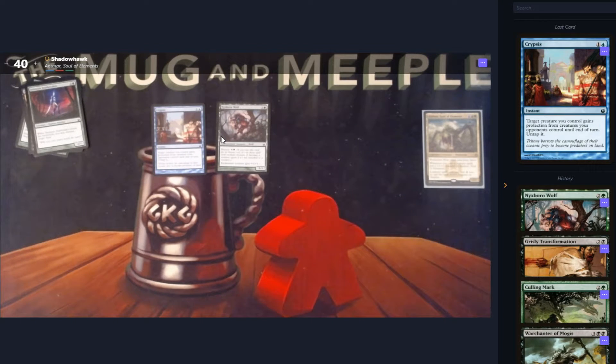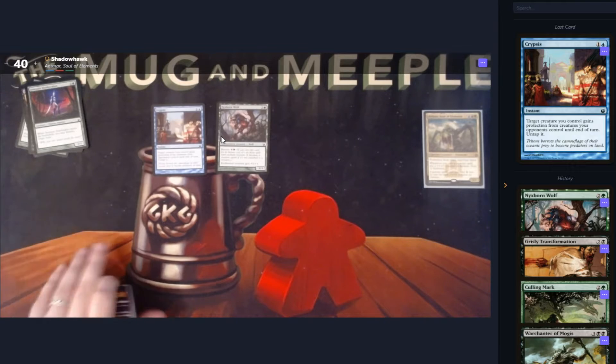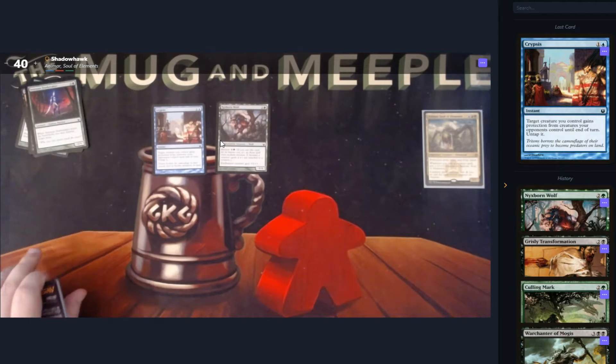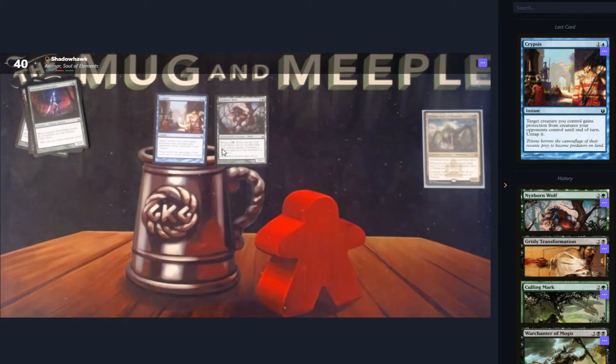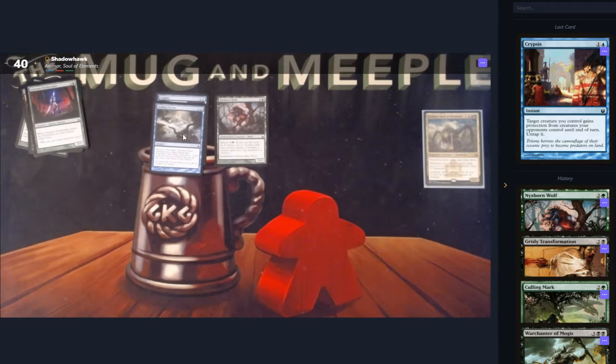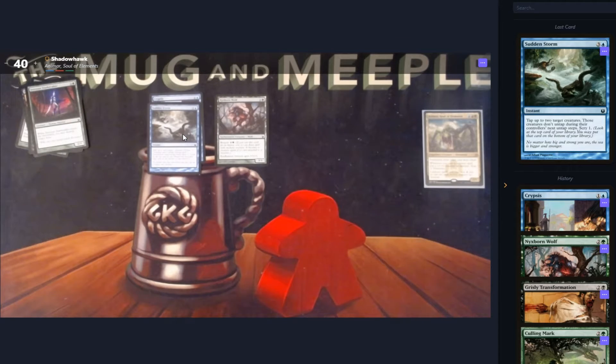Crypsis — target creature you control gains protection from creatures your opponents control until end of turn, and untap it. So we can either use it on our turn for an attack or use it on defense to deal with a blocker. Protection means the card takes no damage from and can't be targeted by things it's protected from. Reasonable-ish spell. We then have Sudden Storm — tap up to two creatures, those creatures don't untap during the next untap step, Scry one. We finally hit another Scry card. I still don't think this is good enough though — it's no Sleep.